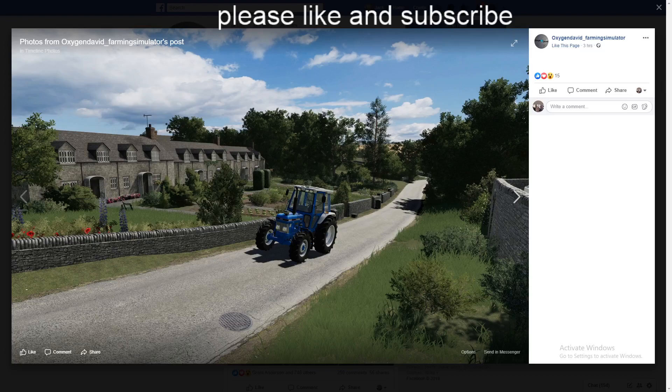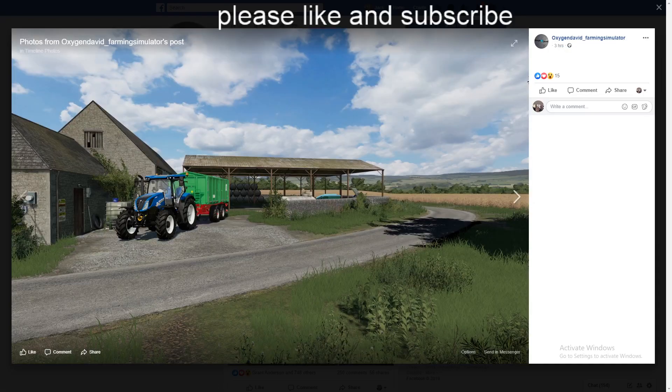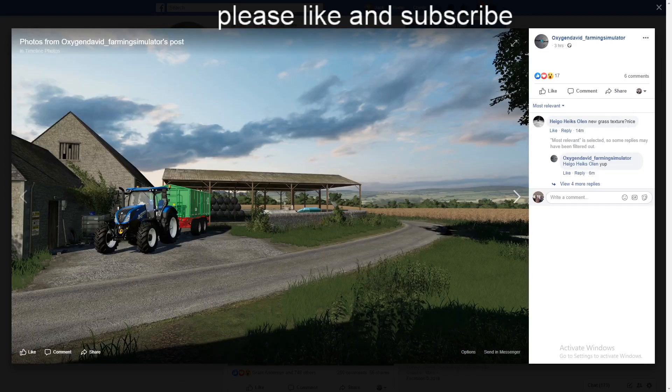He's just taking screenshots from different places around the map, driving around in a Ford 6810. There's another from a different angle, the same cottages. There's the T6 that we saw in an earlier screenshot but with a different trailer on, and there's wheat. There's the 6810 again, and in the background is a dairy farm and the wheat.